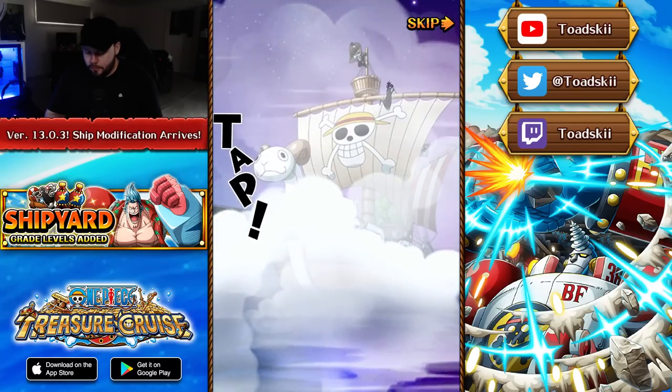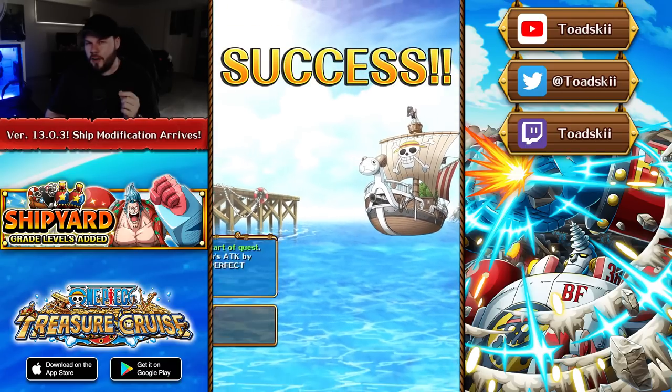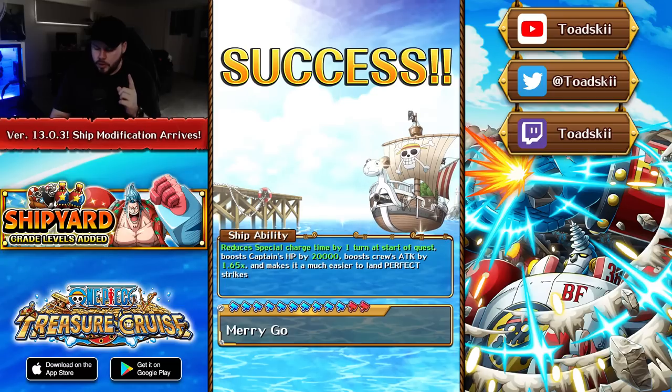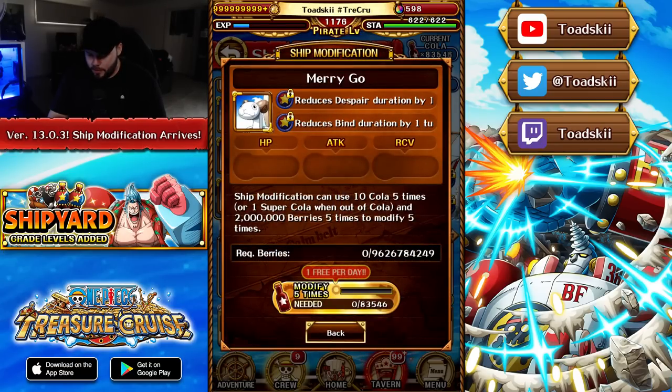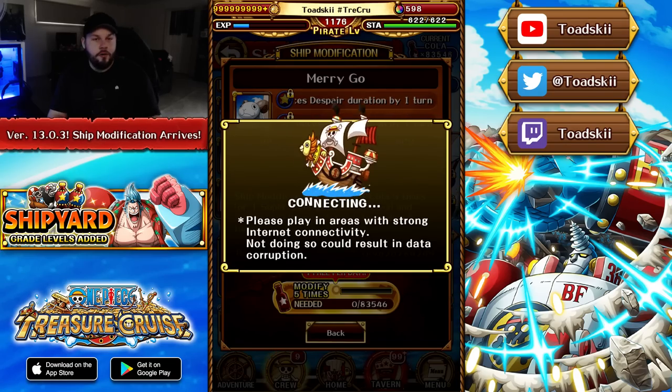Without further ado, we're using our super cola — it hurts because of how rare it is — and we're getting the Merry Go to ship level 12. One thing I should have checked is whether modification requires rank 12, but we have the Merry Go: minus one cooldown at the start of the quest, 20,000 HP boost to the captain, 1.65 times attack, and makes it easier to land perfect strikes. These ship modifiers could also help a lot in Treasure Map by removing extra turns of debuffs.